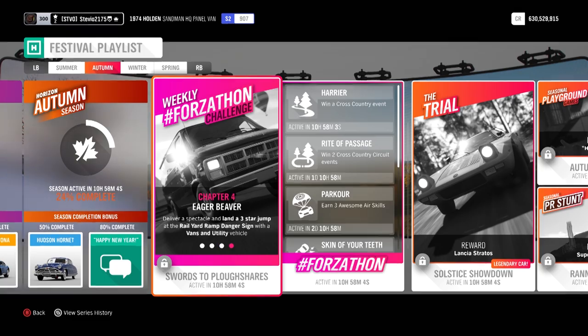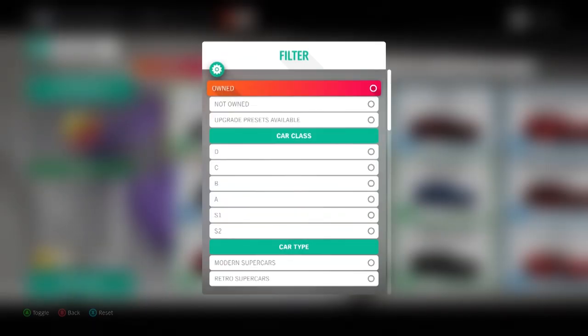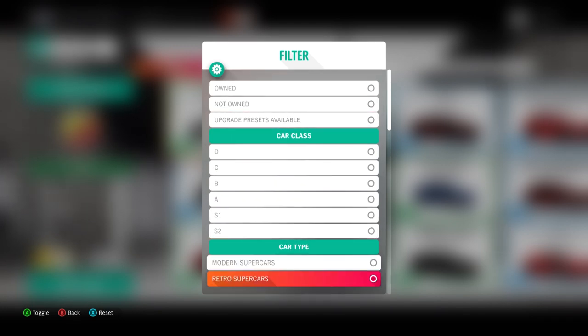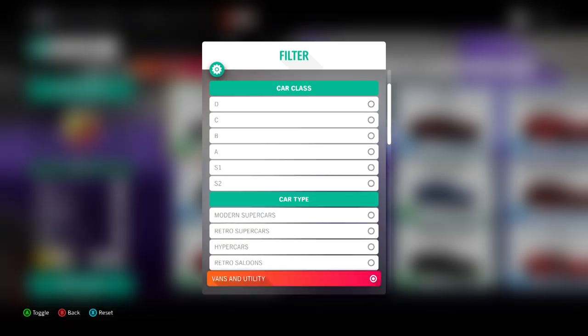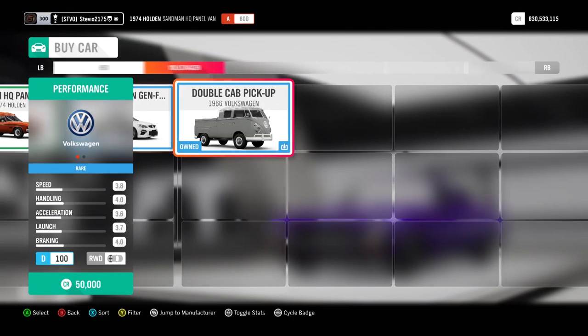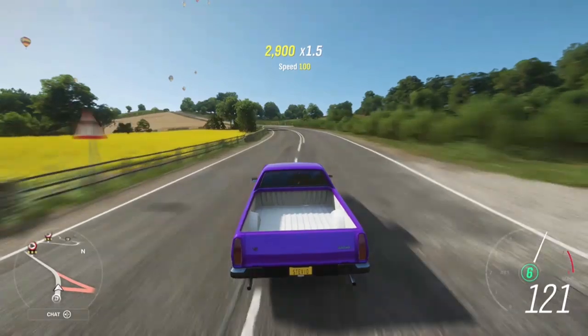This week we're going to have to use a Vans and Utility vehicle. I promise you this is a little bit more fun than it sounds. First you want to go and filter at the auto show or my cars for Vans and Utility. I highly recommend using the 1974 Holden Sandman. This is an auto show car. I made two different tunes for this — the first one is for pretty much anyone, a very simple, easy to drive tune that you can use for chapters 1 through 3.